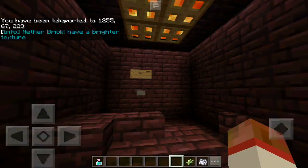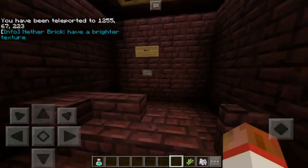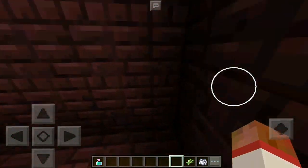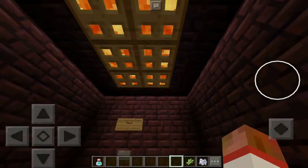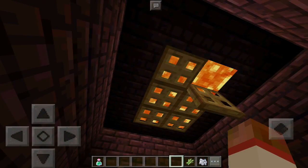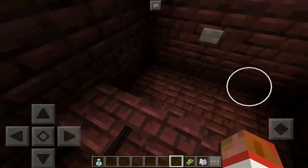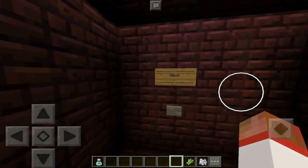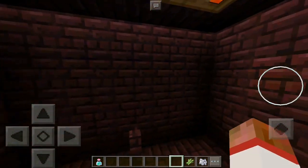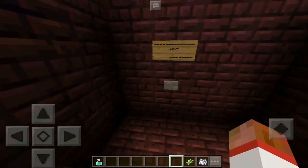Nether bricks have a brighter texture compared to the Minecraft Java version. That's pretty much it — they are brighter, which is good for exploring and not seeing just dark everywhere.